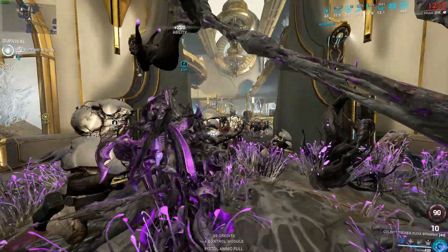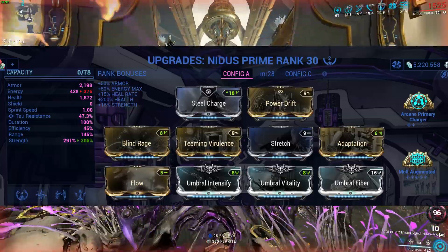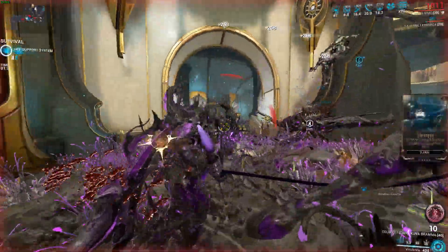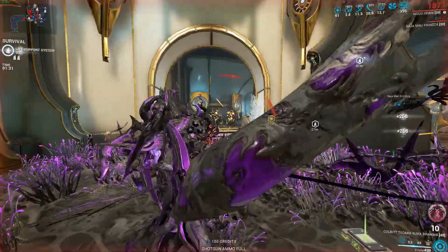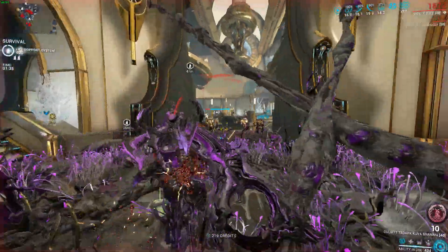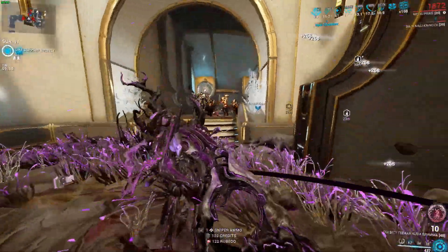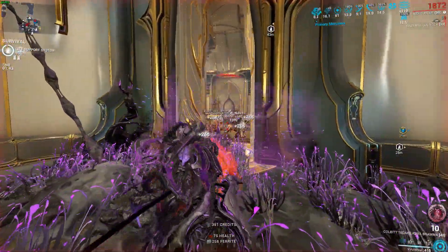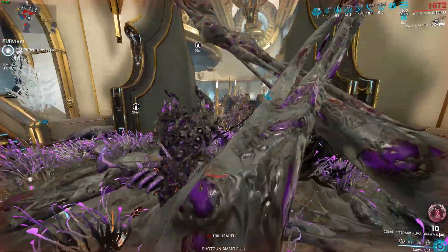Right off the bat, the build is like this: Steel Charge for the Aura, Power Drift for the Exilus slot, Blind Rage, Teaming Verlant's — I'll explain that in a second — Stretch, Adaptation, Flow, Umbral Intensify, Vitality and Fiber respectively. For Arcanes, we have Molt Augmented and Arcane Primary Charger. This can be switched up depending on what you want to play and use. I love these two because they are really, really good.